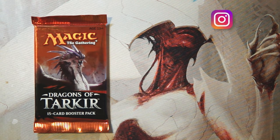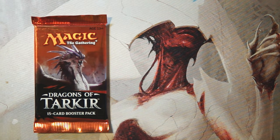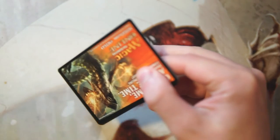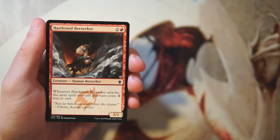Welcome to another episode of the Crack a Pack series. Today we are opening up a pack of Dragons of Tarkir. This is an interesting set with a lot of really good stuff for draft. There aren't necessarily a ton of cards worth a lot of money, but the dragon lords are going to be great. We'll look at this from a pack one pick one perspective, figuring out what our actual first pick would be if we were drafting this set.